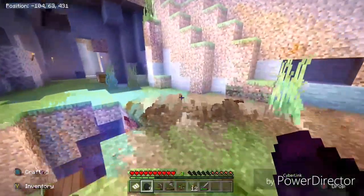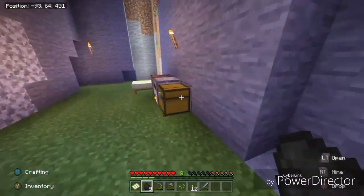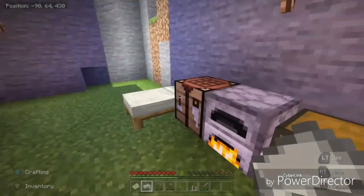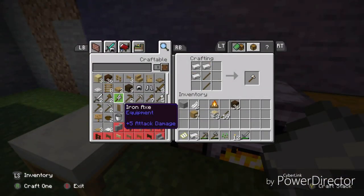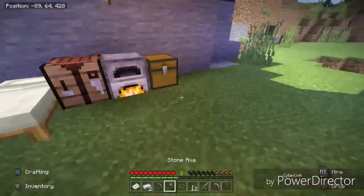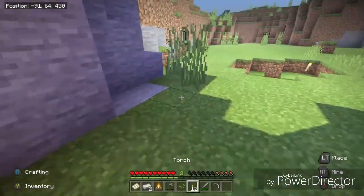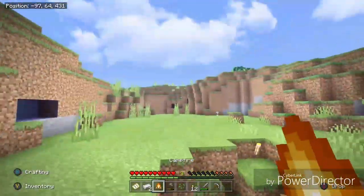Yeah, I think I got coal for the iron, I guess. Make a diamond pickaxe and put this stone one in the chest. Also need to put — where do I wanna put this?